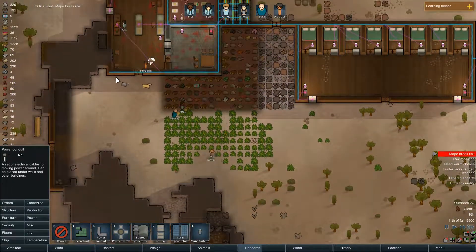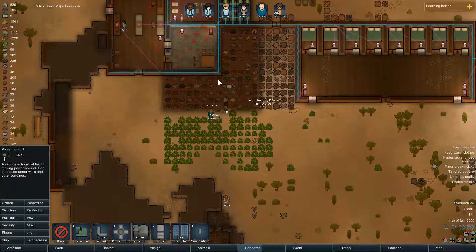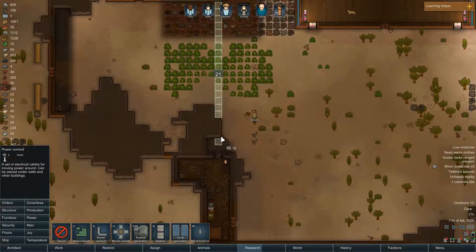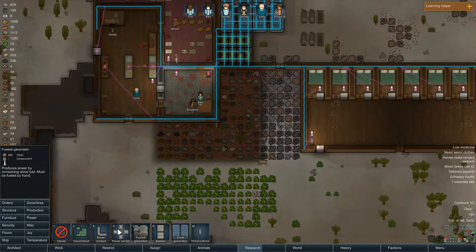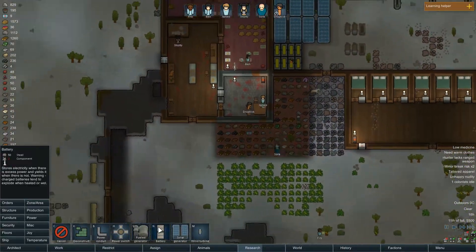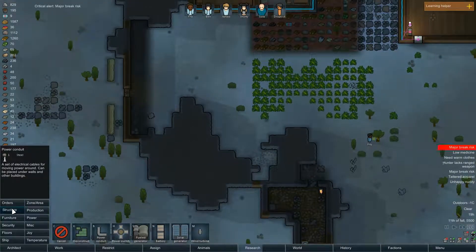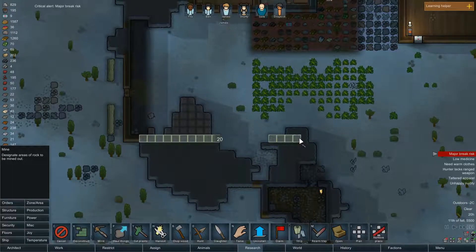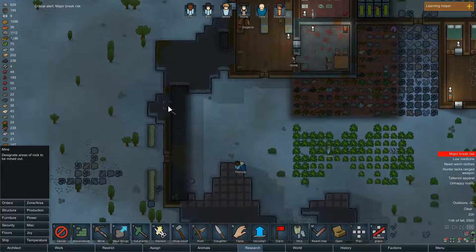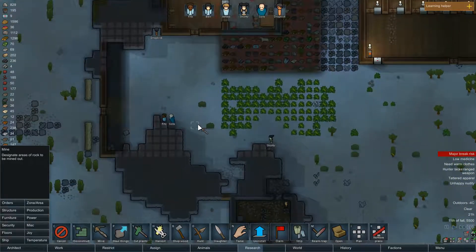Oh, major brick risk - that's inefficient. Let's just walk through the fields. This is just a way too high chance of getting a power shortage, so I'll just run it. I'll just be inefficient running through the walls here. So if you could just mine this out, they'll work out.